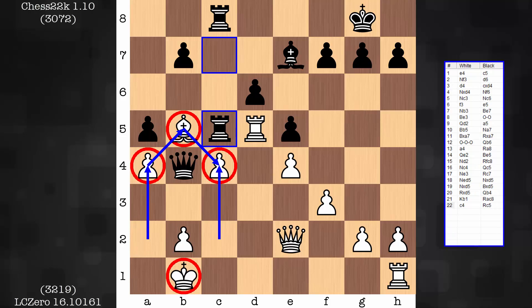White will be able to make some slow, steady progress, and eventually the black king's position is going to be brought into question. So this configuration does a good job of negating both black rooks and providing the king some nice security.